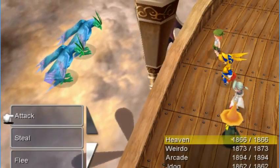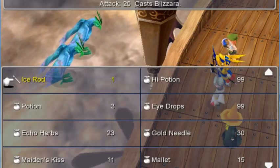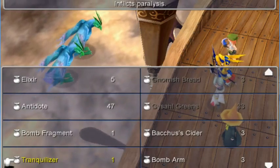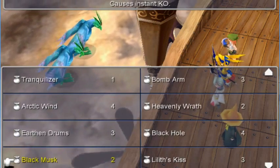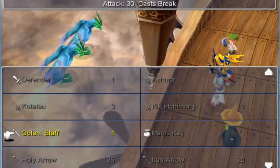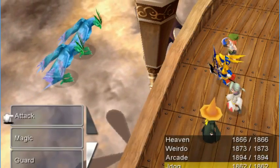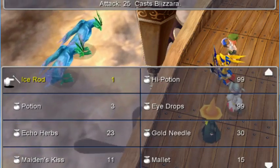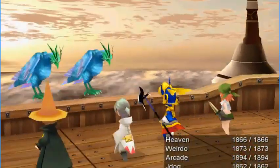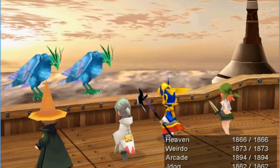Anything cool back here? Uh-oh! Some birdies! Simurgs! It casts Break. Yeah! Our ship doing some damage!